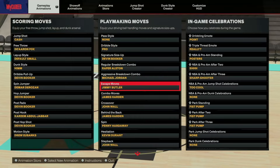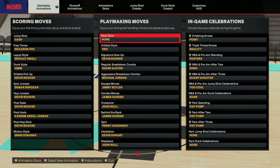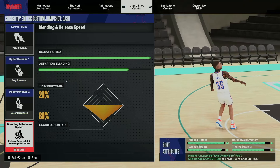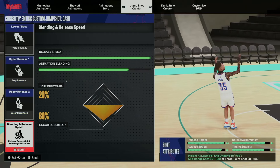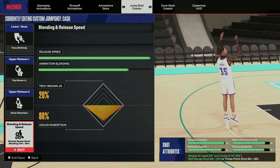This is what I'm using — y'all can see it. And this is the jump shot that I'm using. I'm using Tracy McGrady, Trey Young, Oscar Robertson, and the 80-20 blend. Nine times out of ten, if I got a high mid-range or even an 87 three-pointer, I'm using TeamMates base. The releases might change every now and then, but nine times out of ten I'm using the same jumper.